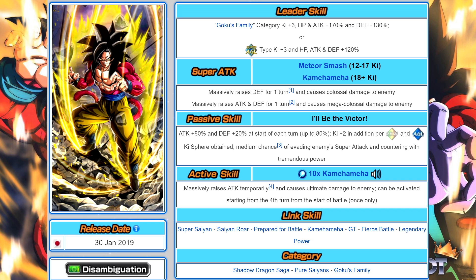The one thing about the LR Super Saiyan 4s to address is that because they're so old — made around June or May 2018 — their animations are behind the times. Goku's 12-ki super attack is Meteor Smash, which massively raises defense for one turn and does colossal damage. His 18-ki is a Kamehameha, which massively raises attack and defense for one turn and does mega colossal damage. When they get that massively raised defense, they can't be hurt — even in Super Battle Road.